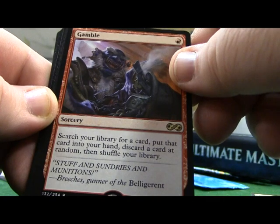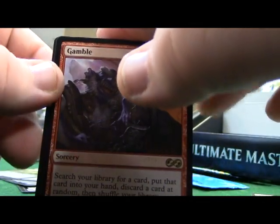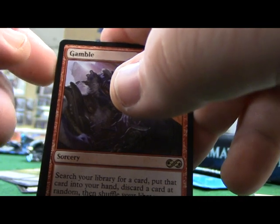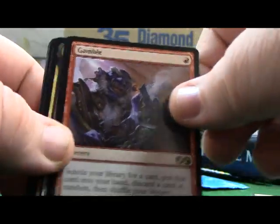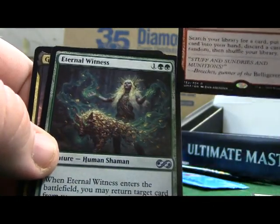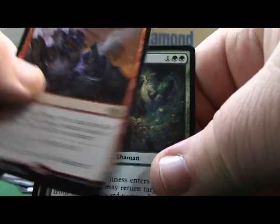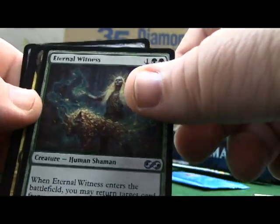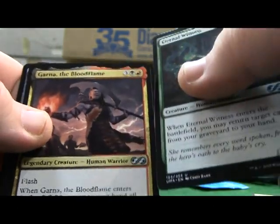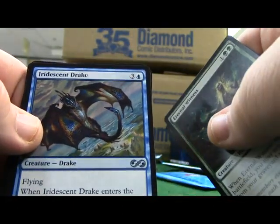I see the upside for this, especially in red, maybe mono-red commander decks. I'm going to try to use it, see how it goes. I love this card. Eternal Witness. Garner the Blood Flame. Iridescent Drake.